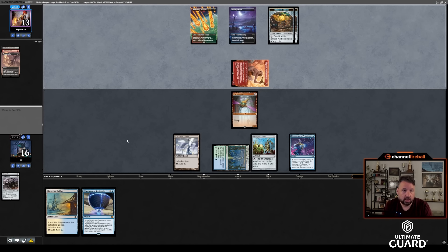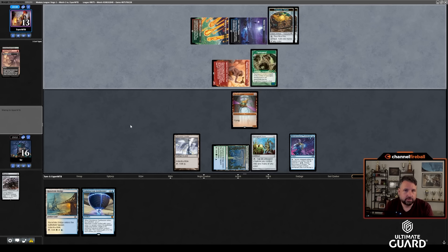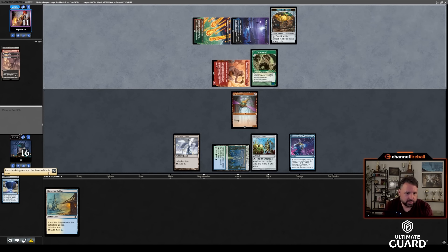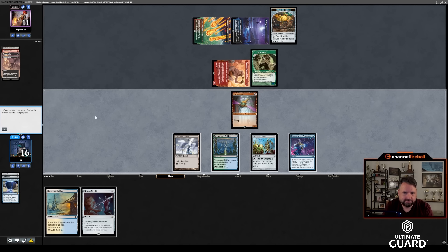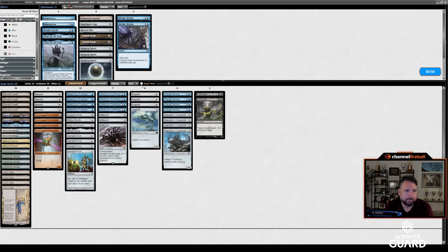They hit an Urza Saga — okay, that's okay. If they don't have another Thoughtseize, I could be in decent shape. I don't really care if they play a Nishoba Brawler or a Tarmogoyf. They Thoughtseize, and of course I just drew the best card that turn. Needle is not going to do it. They were going to hit a Frogmite though. I guess I just want a couple Dismembers — I don't really want Metallic Rebukes against them. Thoughtseize is not that effective against my deck if I have a faster draw, but given the way that worked out, yeah.